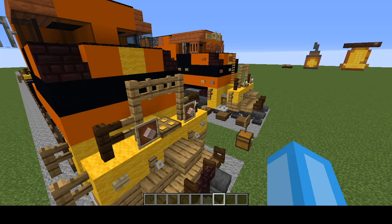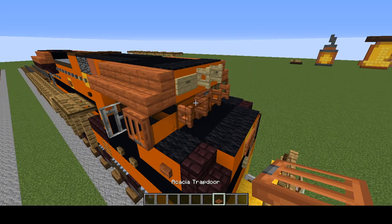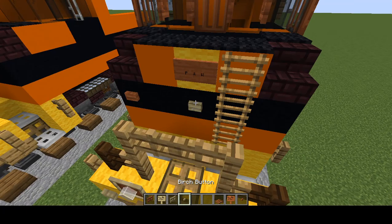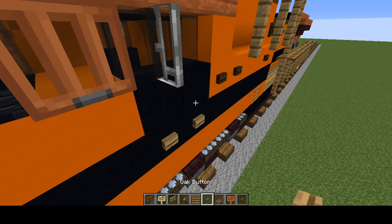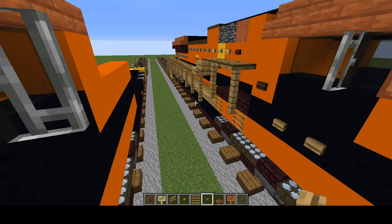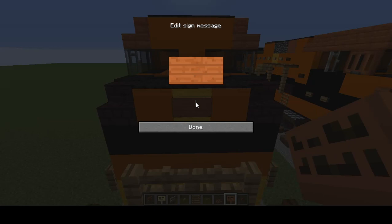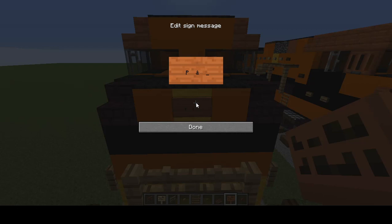We're going to move on to some more advanced items. Grab acacia trapdoor, acacia sign, acacia buttons, acacia fence gate, birch signs, birch fence gates, birch buttons, ladders, and oak buttons. We'll get one more item after this. Grab the acacia sign, place it on this yellow wool, press Enter twice, press P, three spaces, three spaces, three spaces, and W.